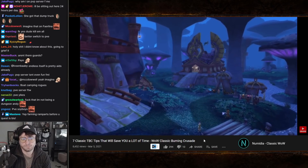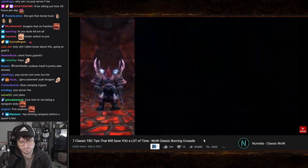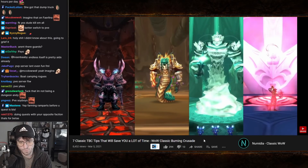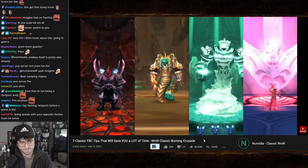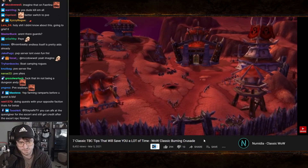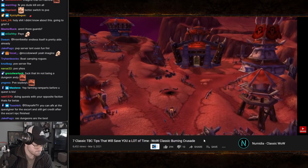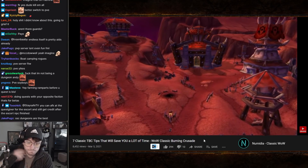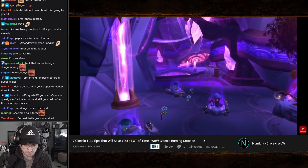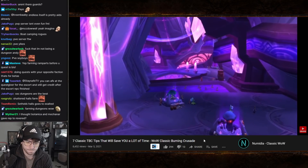This also applies to Zangarmarsh questing, Terokkar Forest, and Netherstorm to a lesser extent. The only way to get to revered with those reputations is to farm Shattered Halls, Steam Vaults, Shadow Labyrinth, and Arcatraz respectively. The fastest path to revered and heroic dungeons is to farm those normal dungeons until honored, then do the outdoor quests — that way you don't miss out on dungeon reputation.